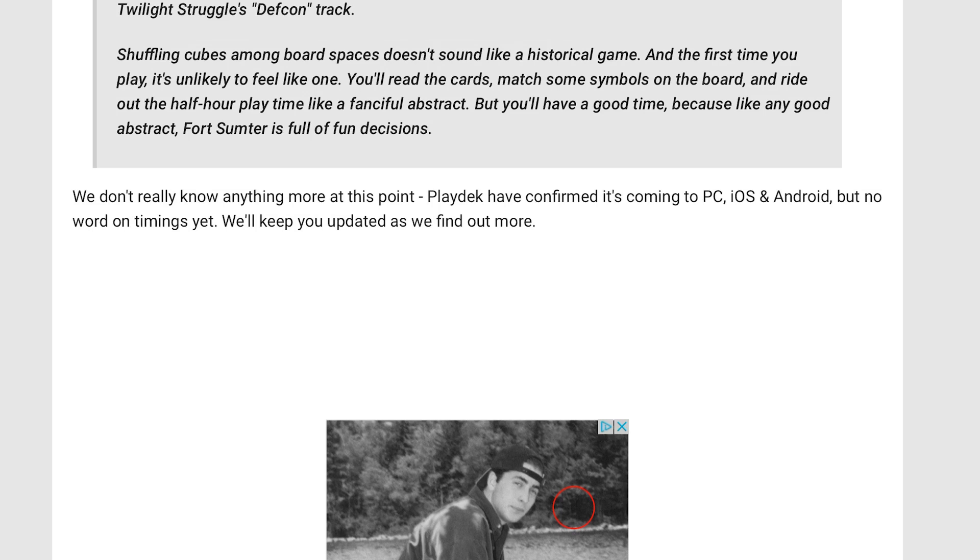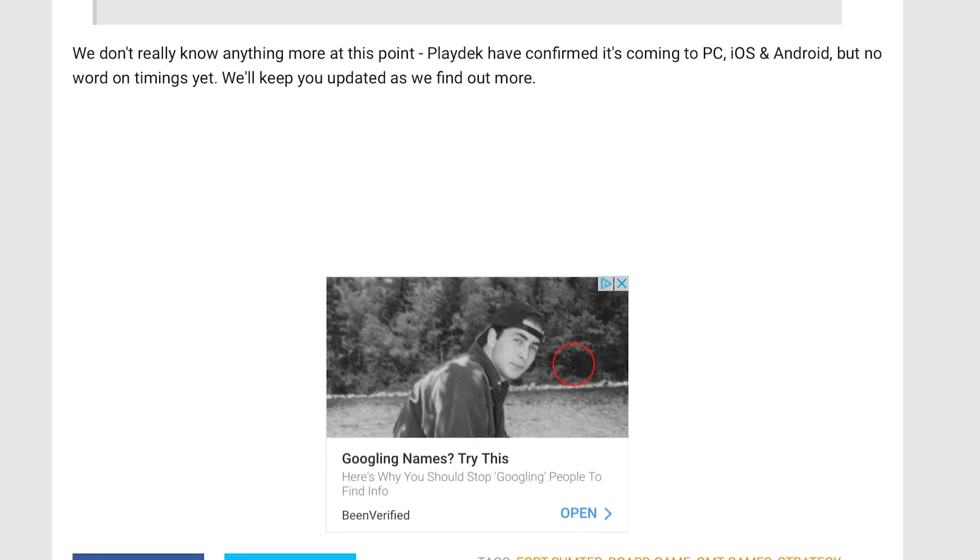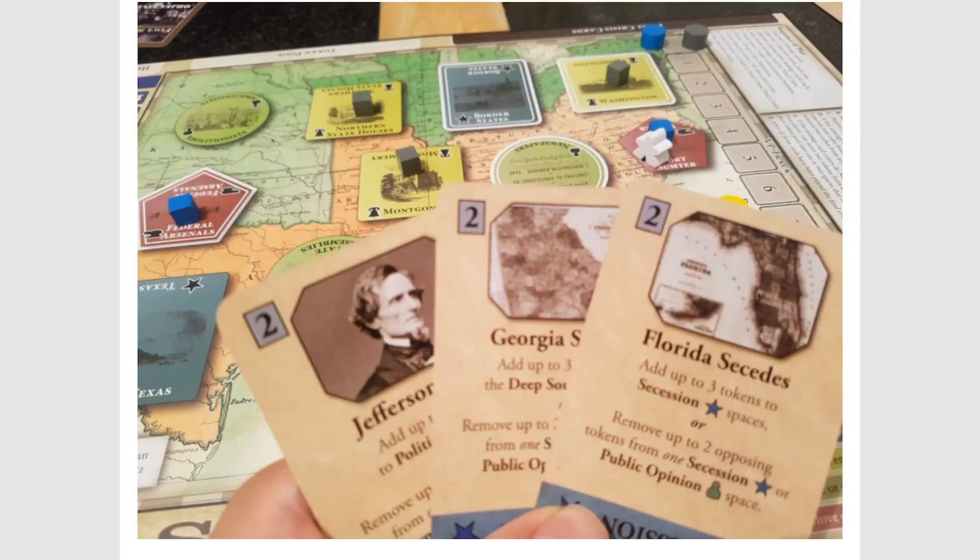Shuffling cubes among board spaces doesn't sound like a historical game, and the first time you play it's unlikely to feel like one. You'll read cards, match some symbols on the board, and work through the half-hour play time like a fantasy or full abstract — but you'll have a good time, because like any good abstract, Fort Sumter is full of fun decisions. We don't really know anything more at this point. PlayDeck has confirmed it's coming to PC, iOS, and Android, but no word on timing yet.